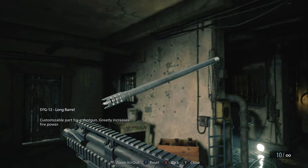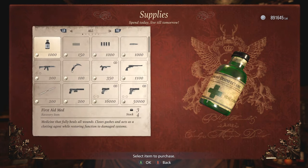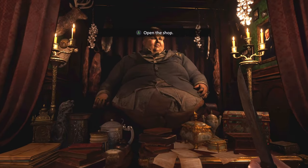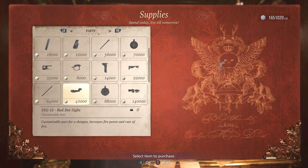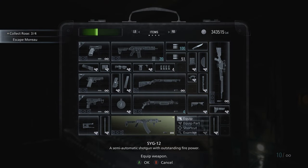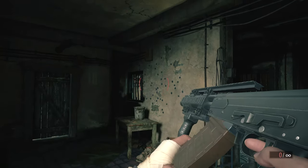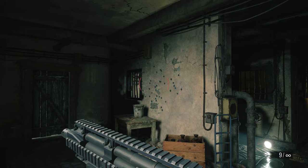The red dot sight is also available with the Duke along with the SAIG 12. Both the long barrel and drum magazine can be found with the Duke in New Game Plus, just like the V61. Long barrel and drum magazine sandwiching the red dot sight. Let's test it out. Nice reload. This one being a clip-fed semi-automatic shotgun, there will be two different reloads.